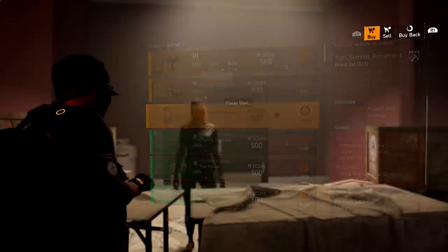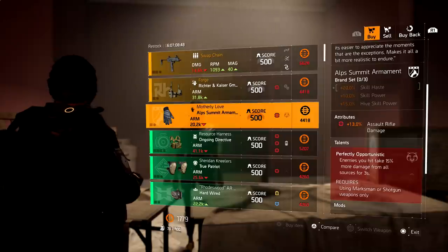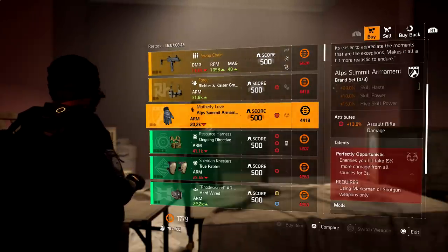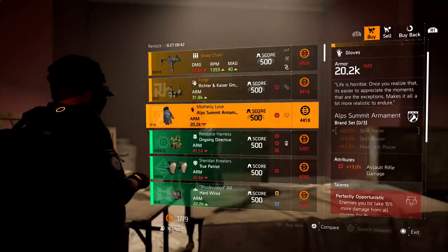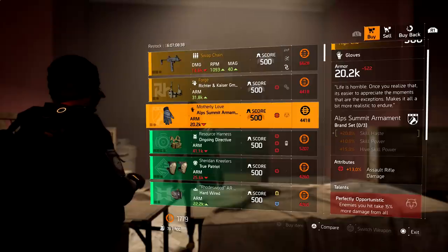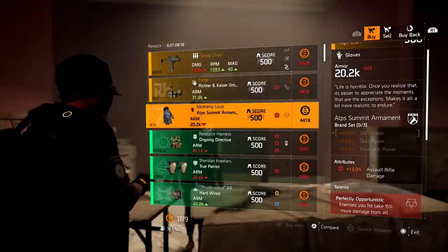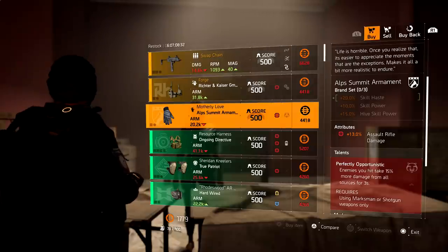This is triggered using a marksman rifle or shotgun, so depending on whether you want to build around that. Personally, I'm buying these for the 13% assault rifle damage because I haven't had gloves like this — even getting 12% is a struggle. I was only able to buy four of them; I don't know if there's a cap, but I'm going to try going back on another character. I bought as many as I could and wasn't even at 100.